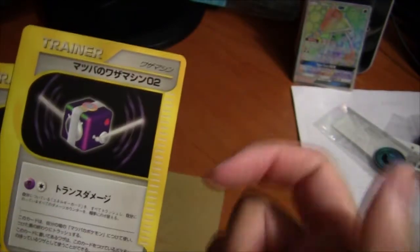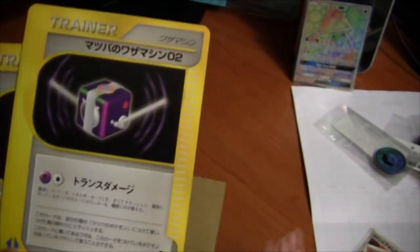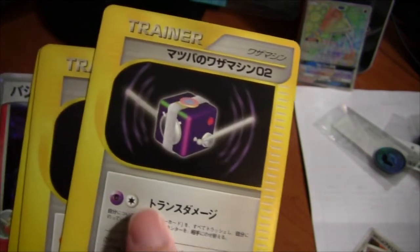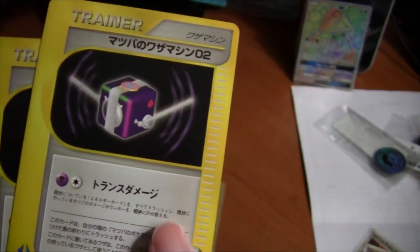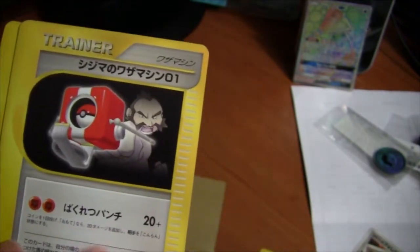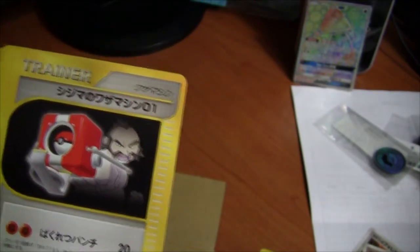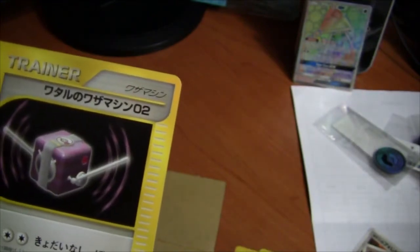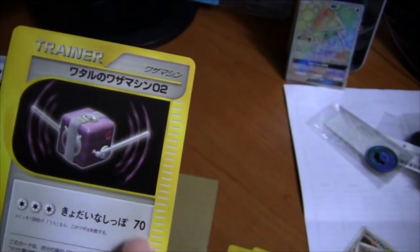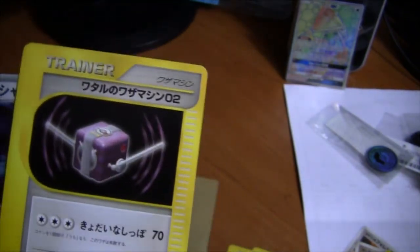And a few TMs from that generation. Mamba no Wazamashin — this is Morty's Technical Machine times 2, Trans Damage. You discard all energy attached to you and move all damage counters to your opponent. Bakuretsu Punch — Dynamic Punch — flip, does 20 more damage and your opponent is confused. And Wataru no Wazamashin — this is Lance's. Kyodai na Shibi — Giant Tail, 70 damage, tails does no damage. Good old Dragonite Giant Tail — that's been an ongoing gag.